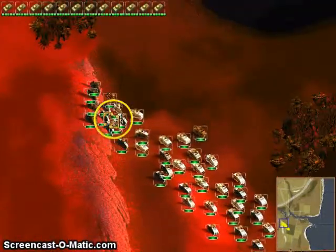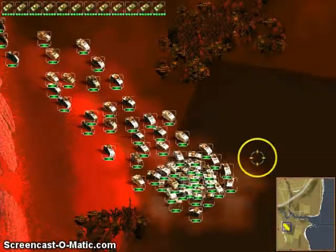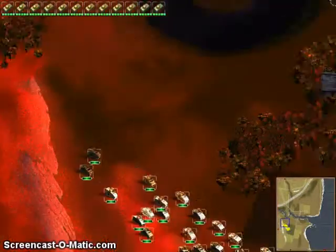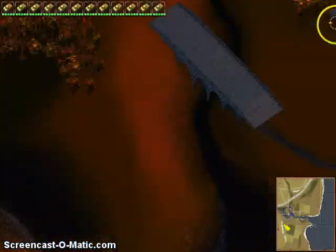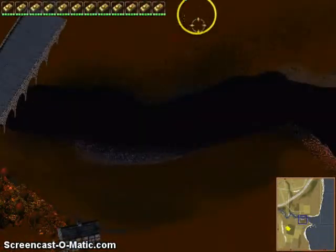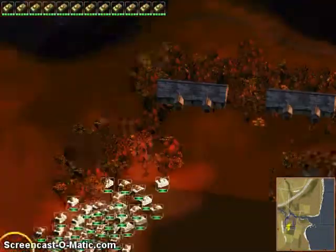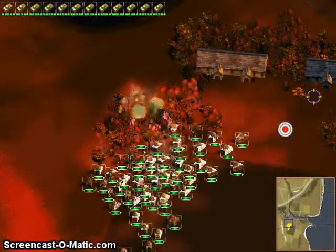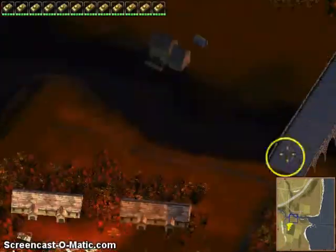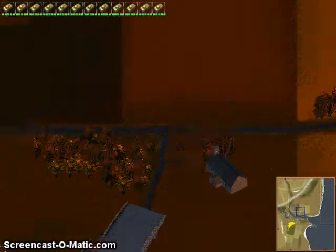Vehicles aren't really that good at crossing difficult terrain, which is like the one thing the Martians have at their base. We're gonna have to cross this bridge though — we don't really have a choice. Moving into bridges. Trees exploding can actually damage you in this game.